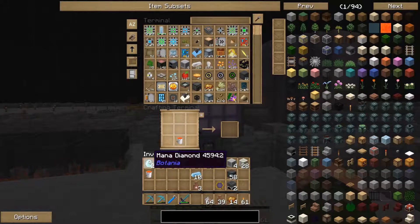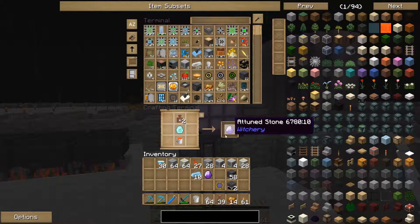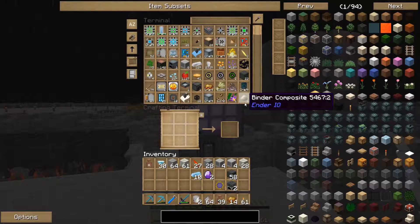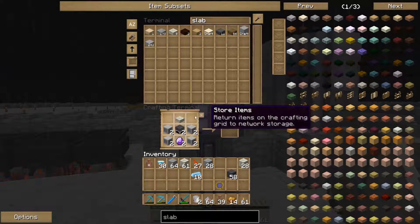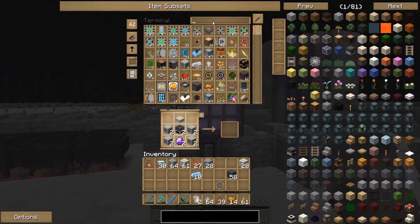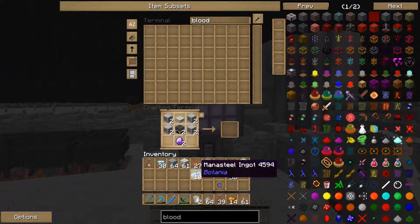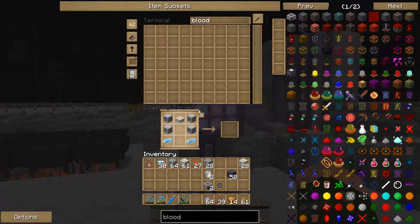Now let's make ourselves some attuned stones — like that, and that, and Whiff of Magic. There we go, two attuned stones. We also needed some living wood slabs like so. The slab goes on top, the attuned stone, the alchemical furnace, and these go down the sides. Those go up there and the mana steel goes there. Two blood altars — good stuff.